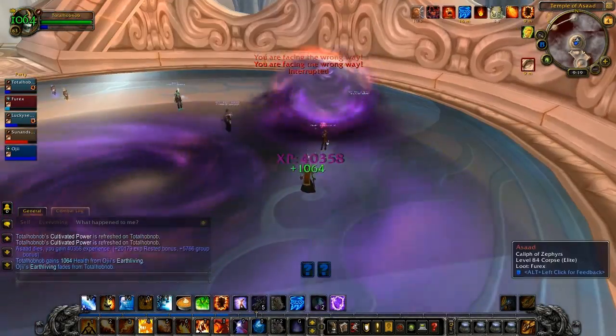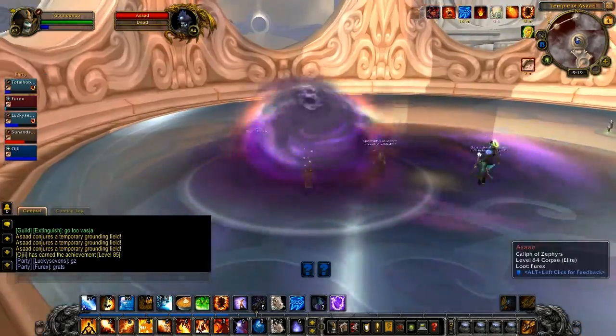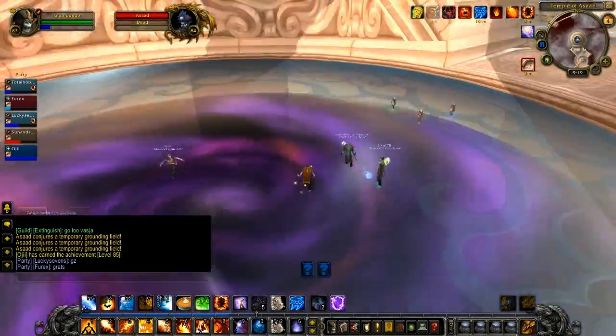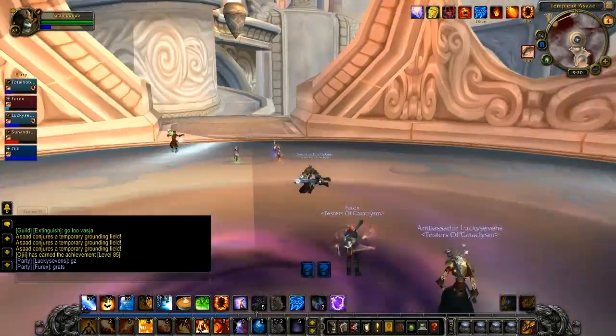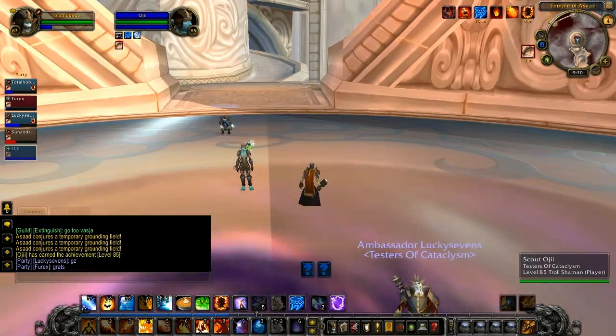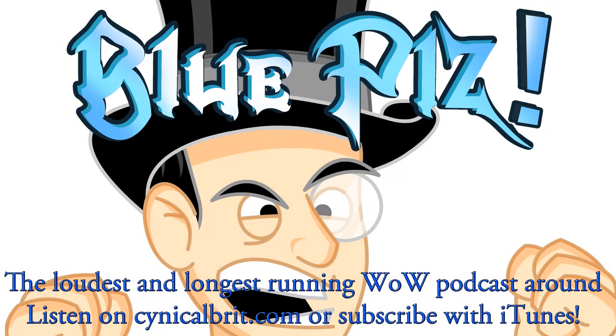Down he goes — no loot for us of course. My conclusion is: looks great, bosses need more mechanics. They've got some great starting mechanics but they are incomplete and they do need work. I would not necessarily judge this as the final product because it clearly isn't. My name's TotalBiscuit — this has been a look at the Vortex Pinnacle, a dungeon you can check out in Uldum. I'll see you next time.